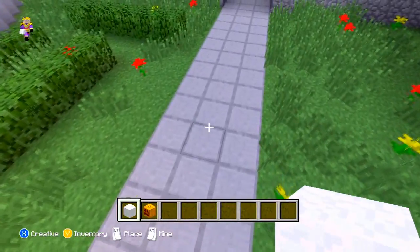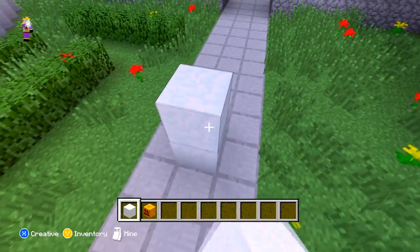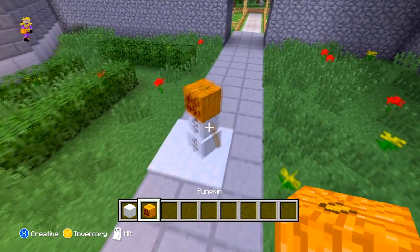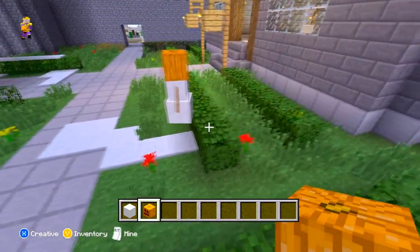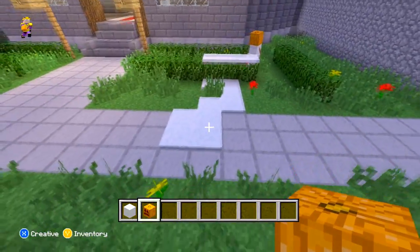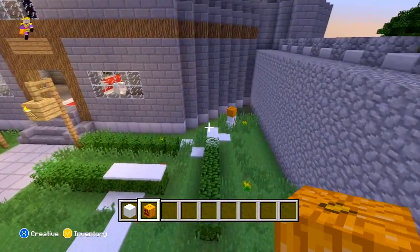You can make snow golems using two pieces of snow and a pumpkin. You place it down just like so and it creates a little snowman that goes around and lays down snow for you, which you can then shovel up and use for whatever you want.